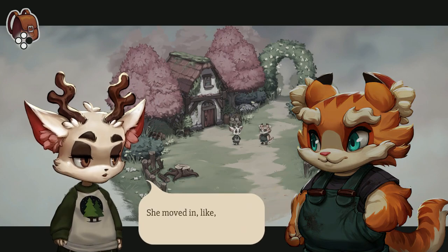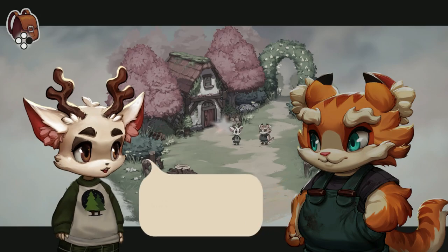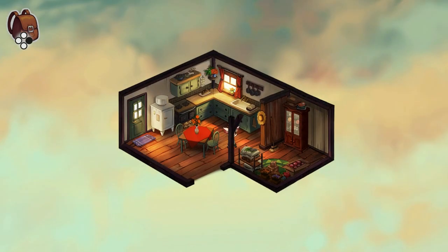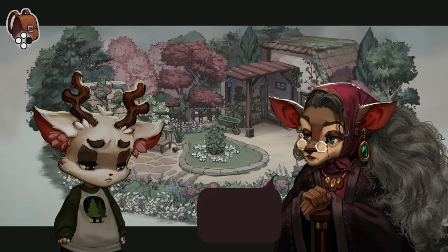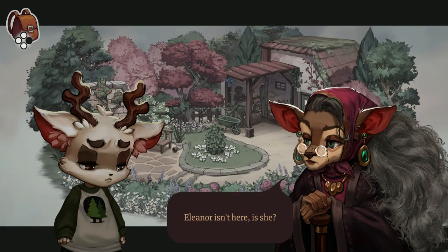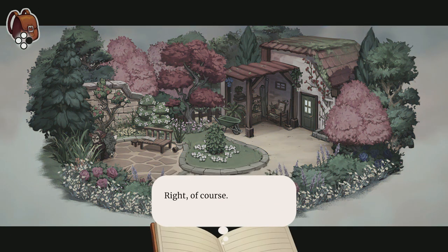While investigating the strange occurrences that only the two of you seem to notice, you'll meet an interesting cast of characters that play their own part in this story filled with intrigue. Beacon Pines is a single-player interactive narrative story that focuses on a Choices Matter scenario, meaning you have the ability to change everything from dialogue, the way the characters interact with you, to the ultimate outcome.